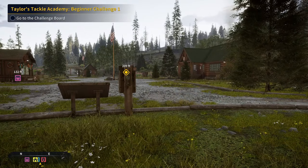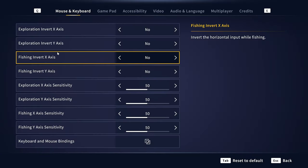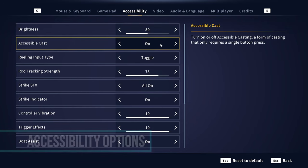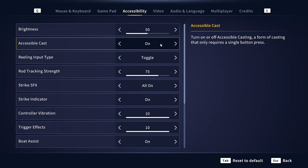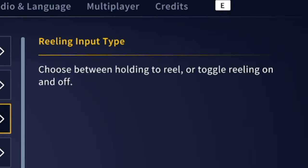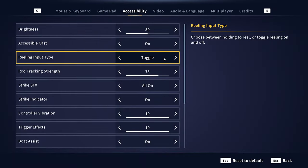Before we continue, I want to show you something in the settings. Go to Escape, then Options, then Accessibility. If you turn on Accessible Cast, it will allow you to just press the left mouse button and do a nice long cast. If you turn the reeling input type to Toggle, then as you are reeling, you can just click the left mouse to reel and you don't have to hold the button down. Those are two changes I would highly recommend making in Accessibility.